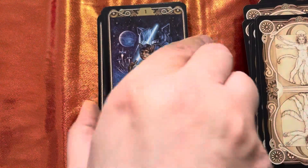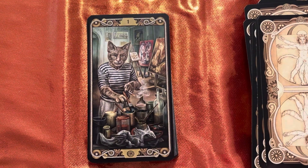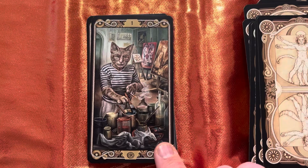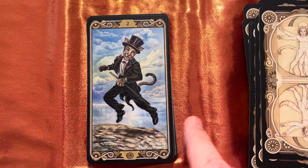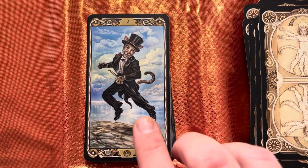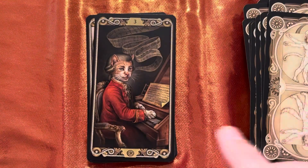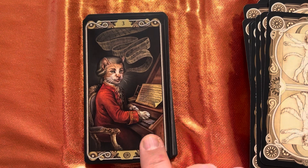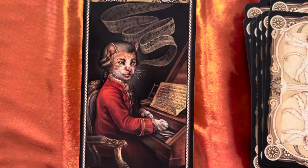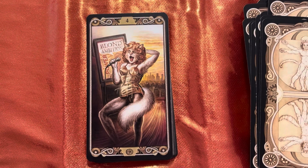Now we have Pentacles. Our first one is Pablo Picas-Cat — Picasso. Then Fred Cat-staire — Fred Astaire. We have Mozart here — Catius Mozart. And then Blonde Ambition — I have no idea who that could be...